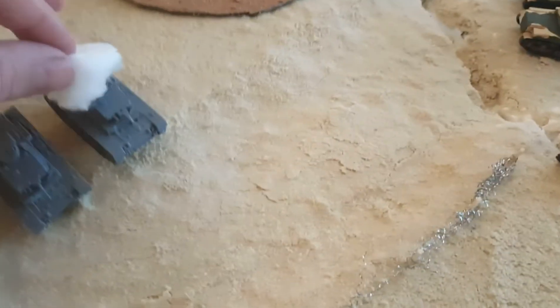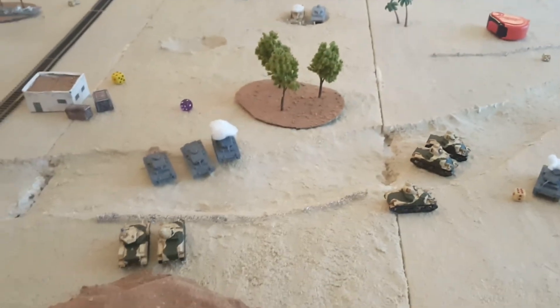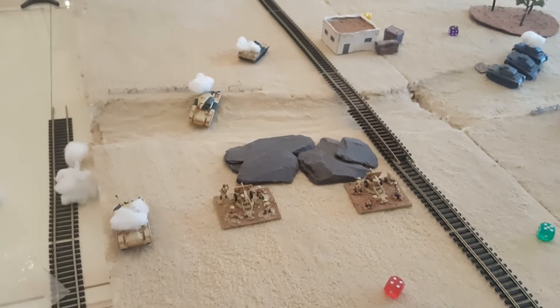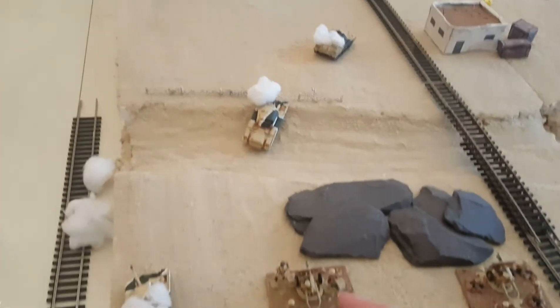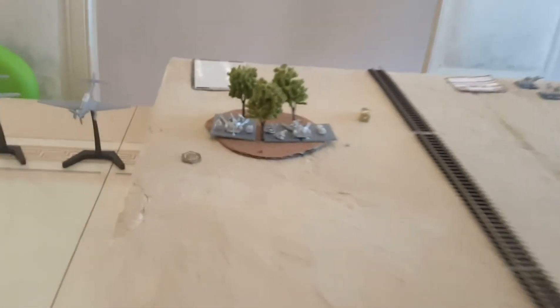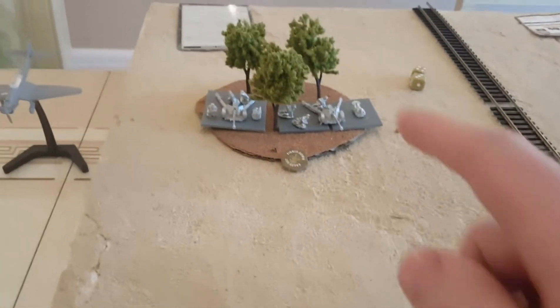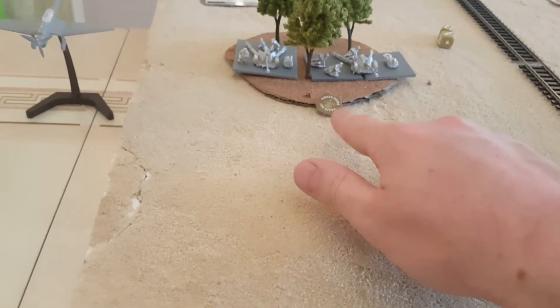Great turn for the Brits — they've destroyed that tank. We also try the 25-pounders against the Pak 40s in the woods — out of direct fire range so doing an artillery bombardment. Range in normally on threes, but in terrain it's fours — get it first attempt. Hitting on fours: first gun miss, second gun miss. We leave the template in place so we don't have to range in next time.